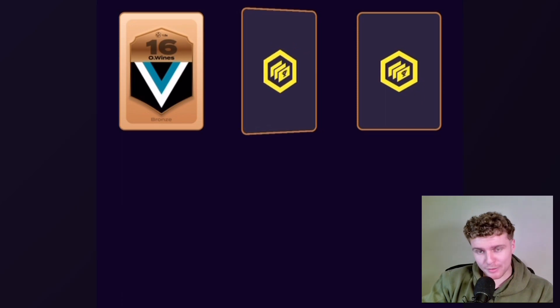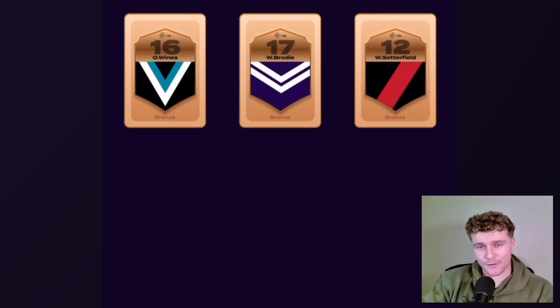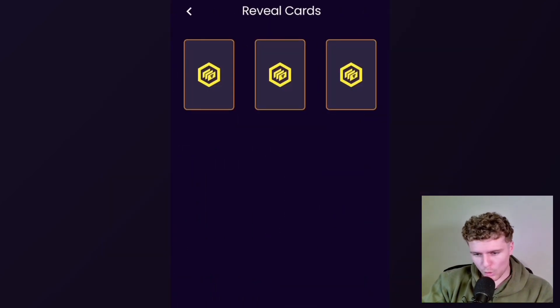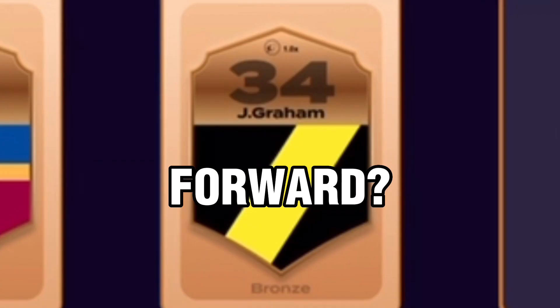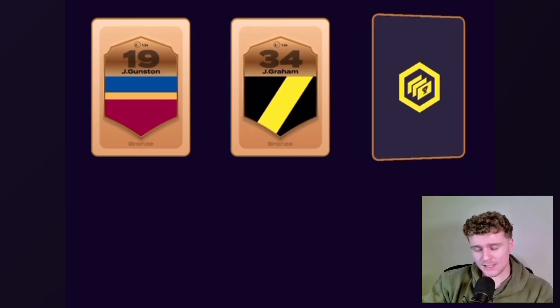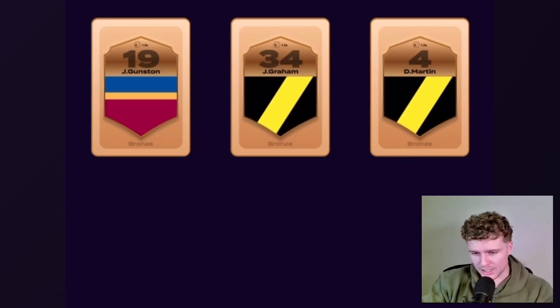We have Will Brodie from the Fremantle Dockers, another good card as well. And then Will Setterfield from the Bombers. We'll move into the forwards. We have Jack Gunston from the Brisbane Lions. We have Jack Graham, a forward from Richmond. And Dusty Martin — beautiful addition there. We'll definitely take him.